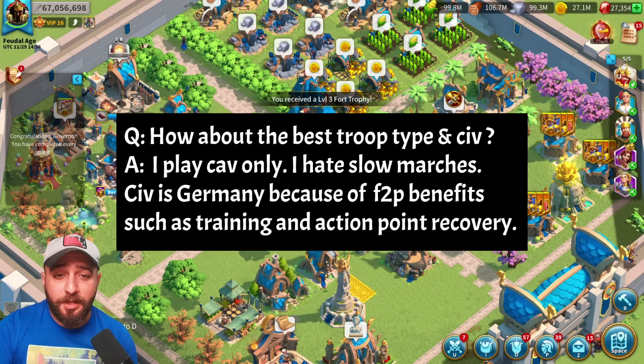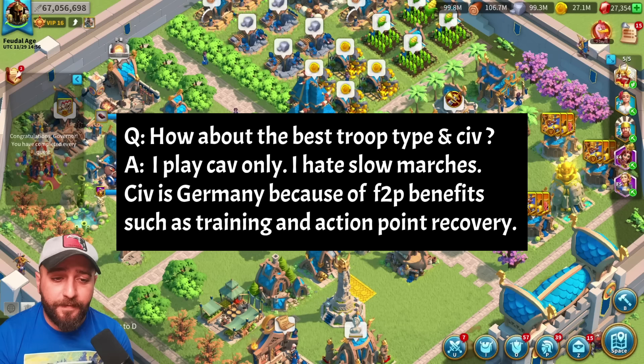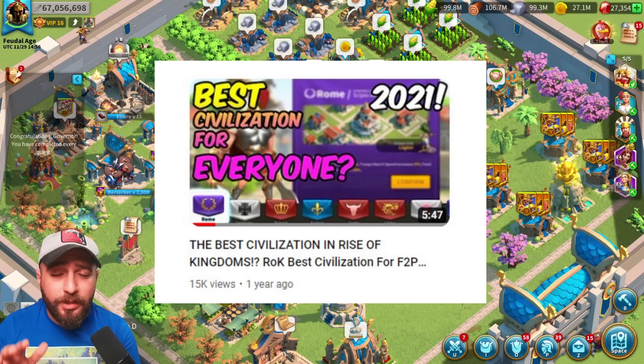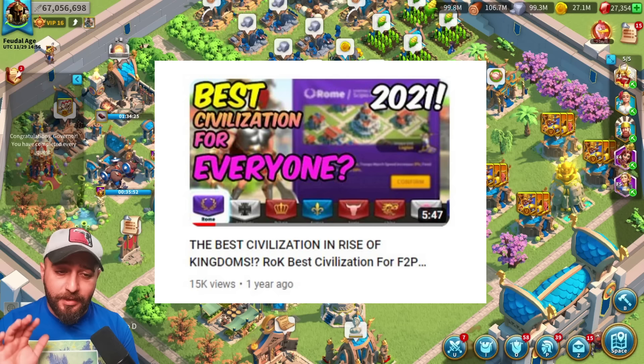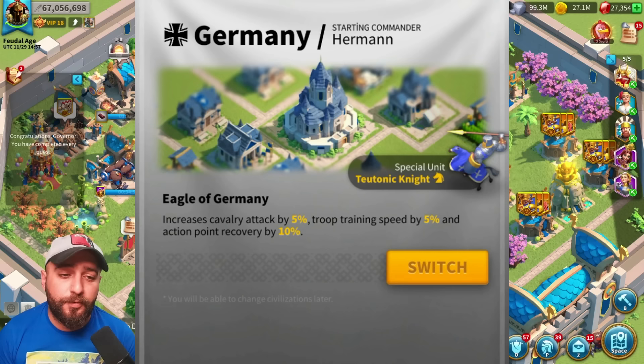Next question: what's the best troop type and civilization? His answer was cavalry only — he hates slow marches — and Germany as his civilization for free-to-play benefits such as training speed and action point recovery. Our very first channel video, about 10-12 months ago, was a civilization guide, and I'm happy it's still relevant. For free-to-play players, Germany gives action point recovery so you kill more barbarians, and the training speed bonus lets you train more troops to fight more and reinforce rallies and structures.